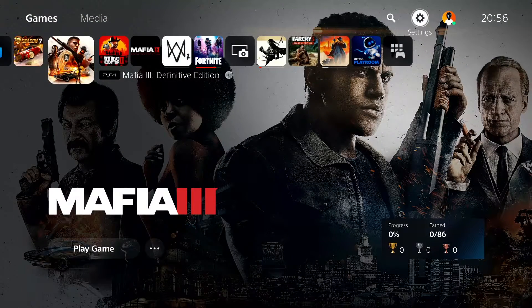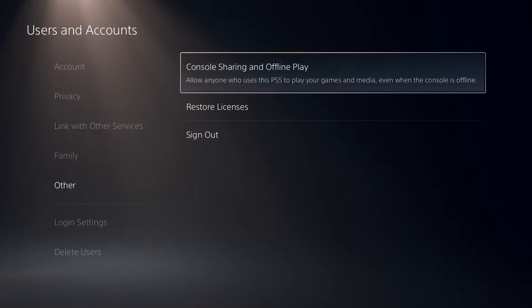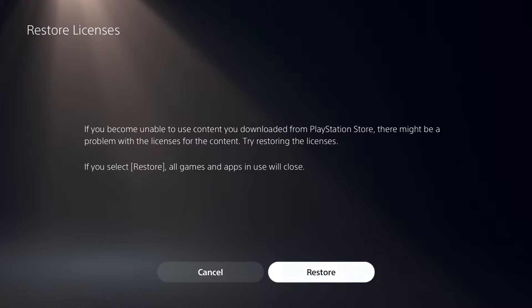Then just go ahead and open up PS5 settings. Select 'Users and Accounts', and then just go ahead and select 'Other'. Now select 'Restore Licenses', and then select 'Restore'.